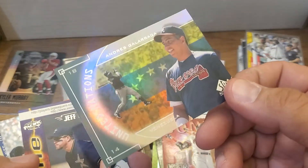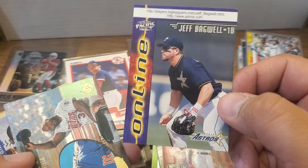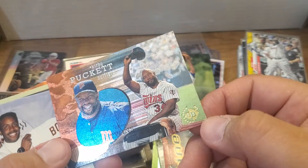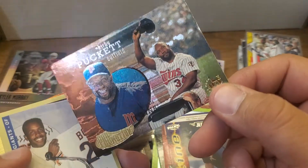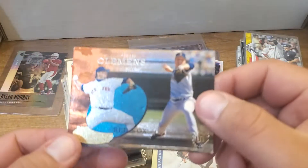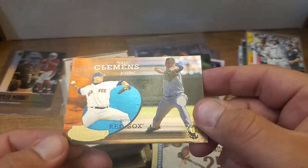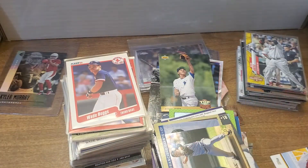Andres Galarraga. Bagwell. Wow, look at that Kirby Puckett UD3. Barry Bonds. Here's a Clemens — man, those are sharp. It's got a little indentation there in the blue but I'm gonna look right past that.